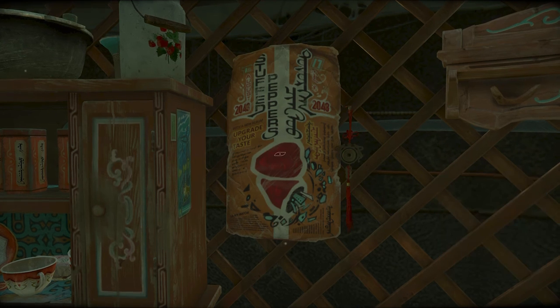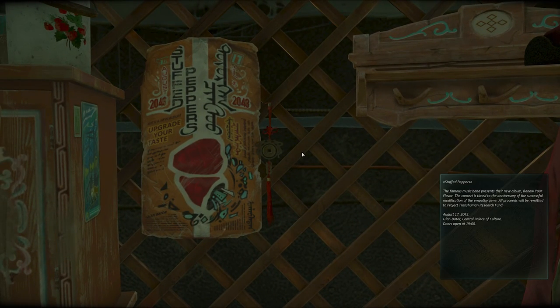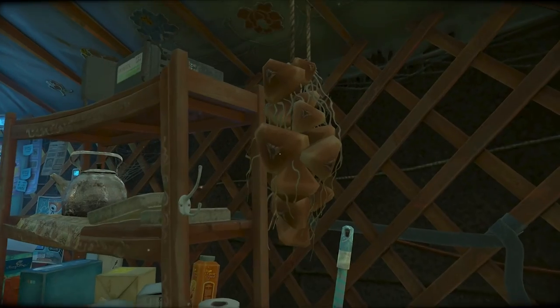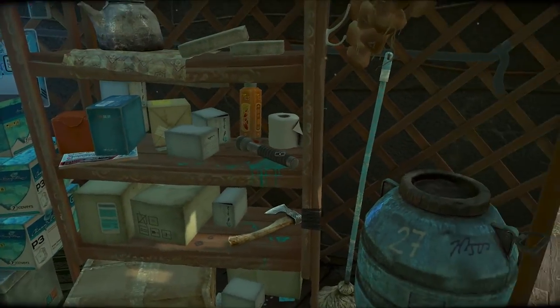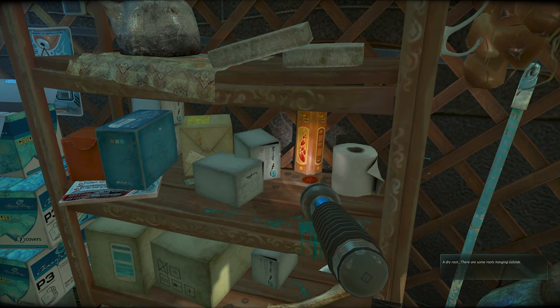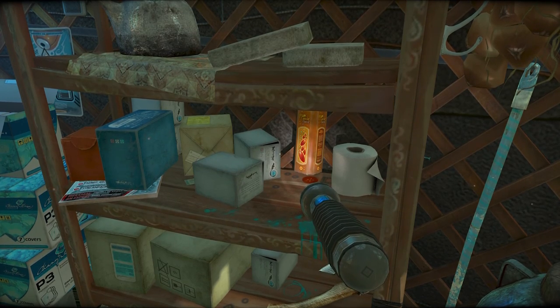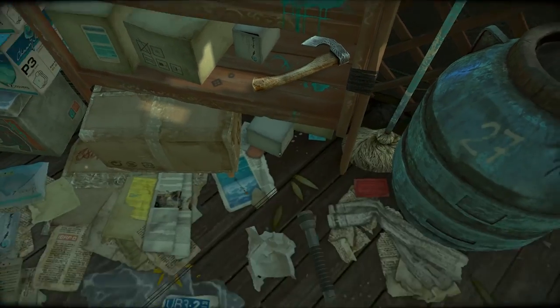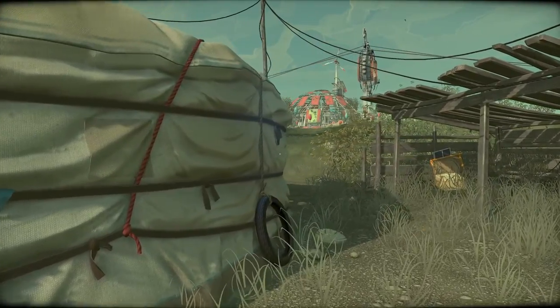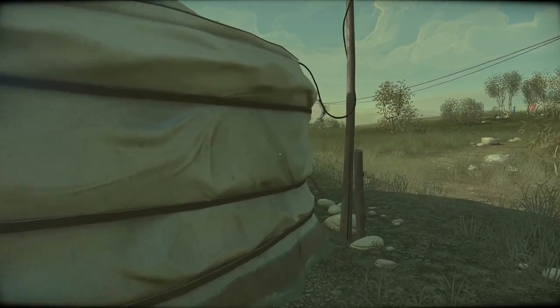Doors. What's this — oh, is that part of the whole experience? There's roots — it's nothing I can interact with. Flashlight! Oh — a dry root. There are some roots hanging outside. How did I know that by picking up a flashlight? Well, the flashlight was pointing that way — maybe it just felt sorry for me and wanted to tell me where the roots are.